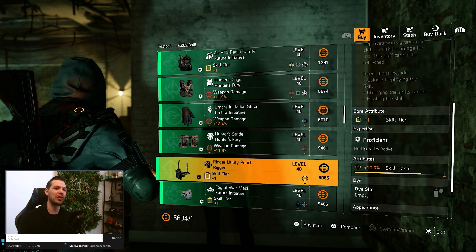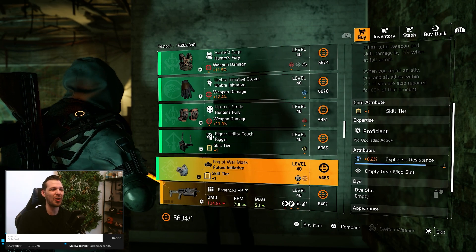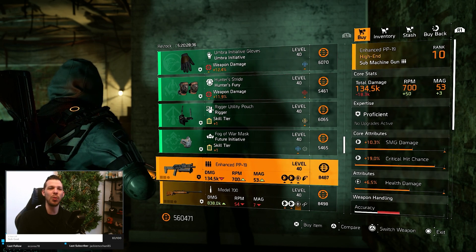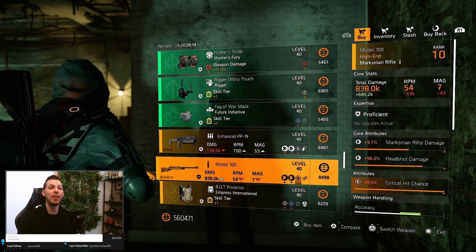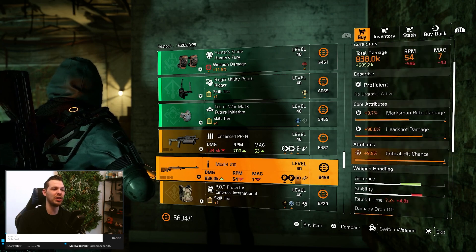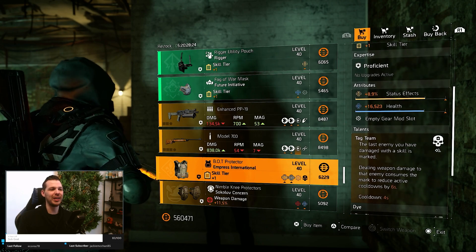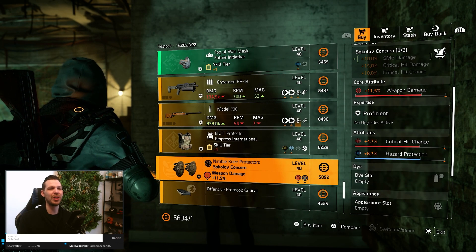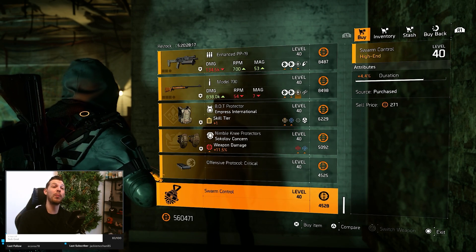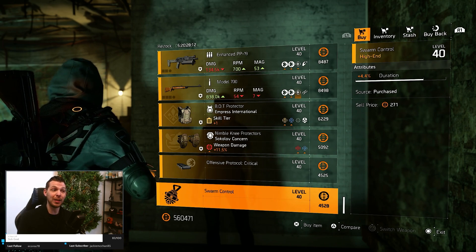The Hunter's Fury knee pads are not really worth it. The Rigor holster has 10.5% skill haste. The Future Initiative mask has explosive resistance - no thank you. The Enhanced PP-19 with Steady Handed is not really worth buying for the attributes. Model 700 maxes out crit chance but comes with Perpetuation. The Empress chest and Sokolov knee pads are not really great either. Mods include 4.7% critical hit chance and 4.4% duration for your hive.